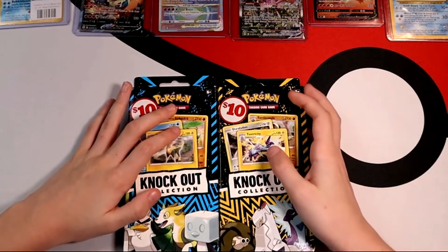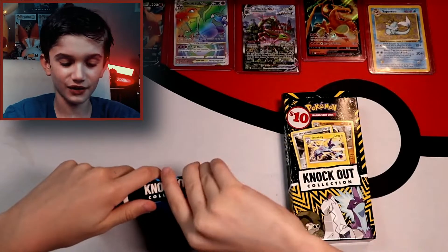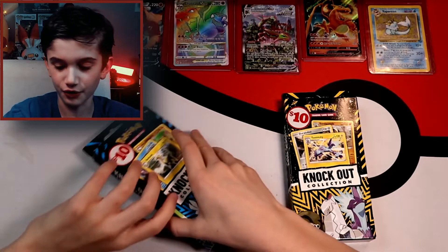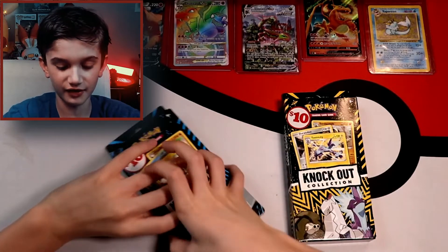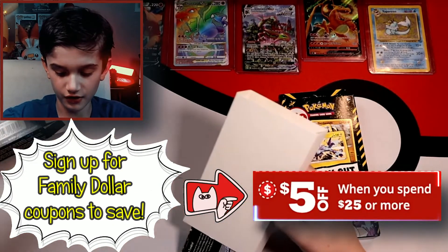Hey guys, welcome back to another video! Today we got these cool knockout collection boxes from our local family dollar store and we're really excited to see what's inside. These are from 2022, they're pretty new. Let's start opening the blue one and see which one wins. I'm gonna guess the blue one — y'all can guess too, yellow or blue. I'll also put up the value on screen at the end of the video so stay tuned.